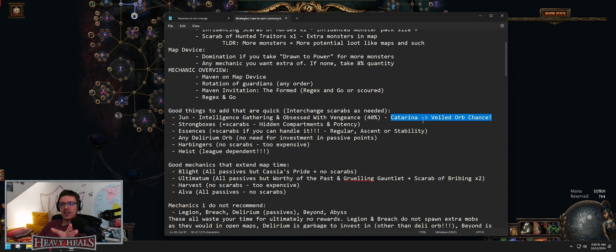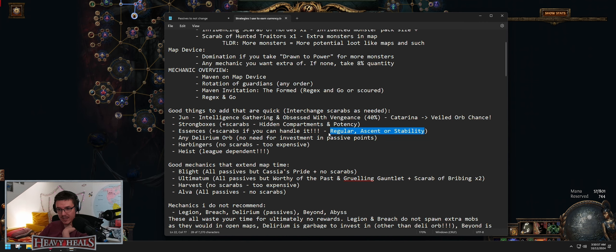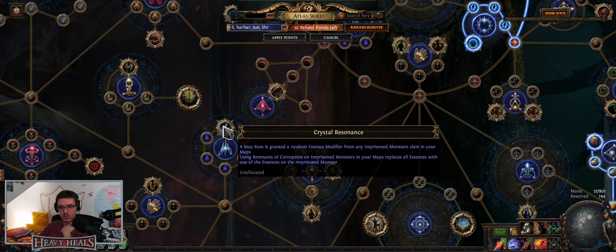Intelligence gathering gets you 10 intelligence to random safehouses, and obsessed with vengeance gives extra 40 Jun chance. Katarina drops a veiled orb — the later in the league, the more expensive the veiled orb. It has a low chance but one in six should technically drop a veiled orb in red maps. Strong boxes are always good. Use scarabs of hidden compartments and potency — also cheap scarabs.